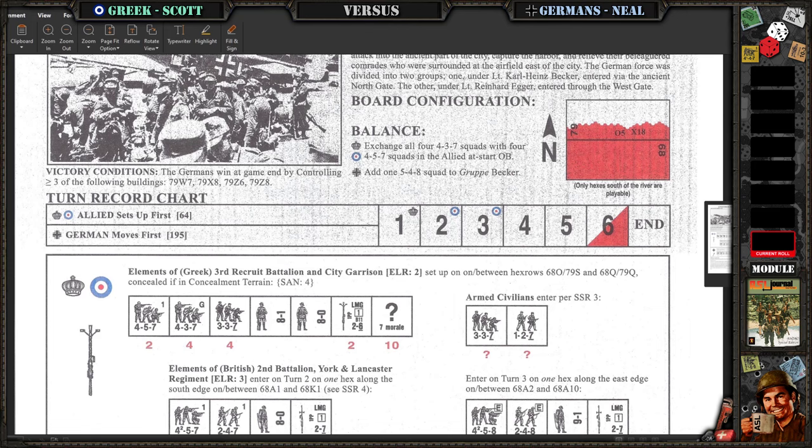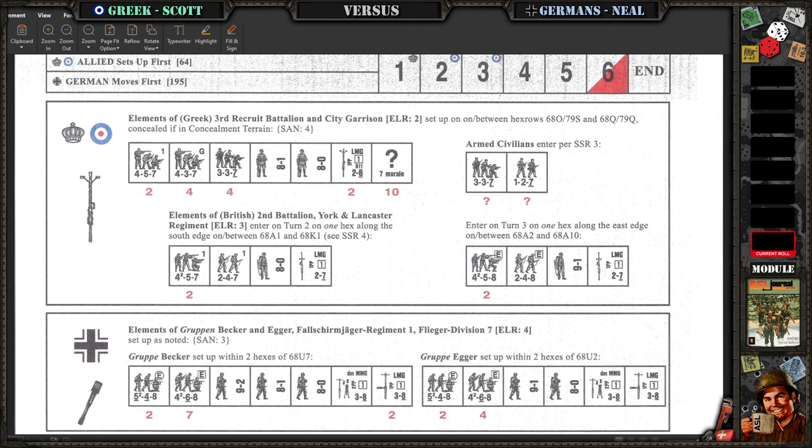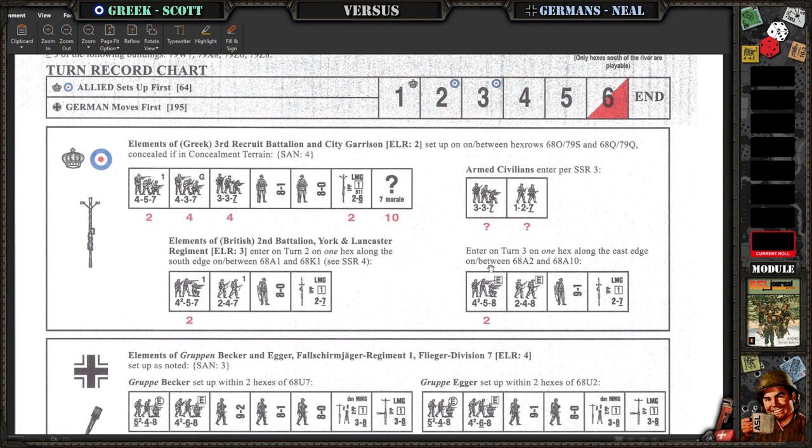Yeah, it's brutal. So what do we have? We have kind of one-and-a-half boards. Up top is the Mediterranean and the shore of Crete on the other side. We have the Germans attacking and trying to secure probably a wharf area in the town. You've got a mix of stuff — regular Greek army, Greek partisans, and then British.